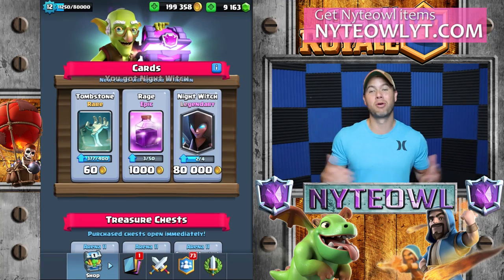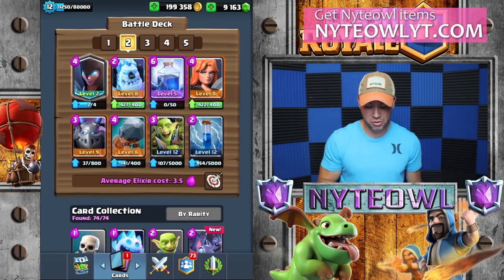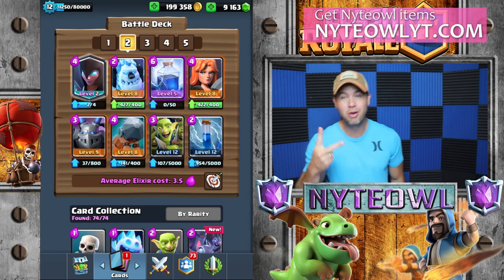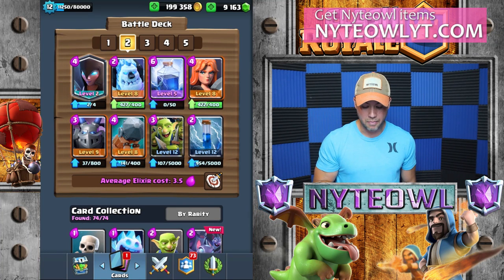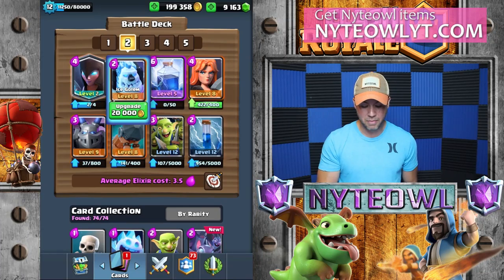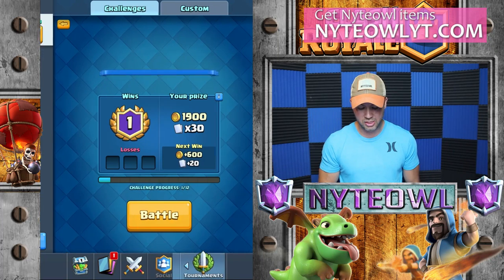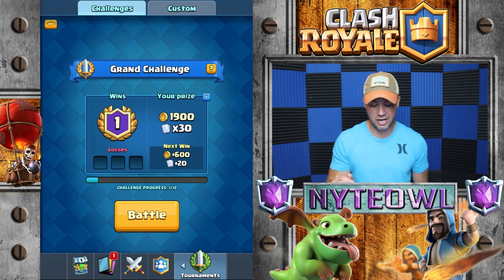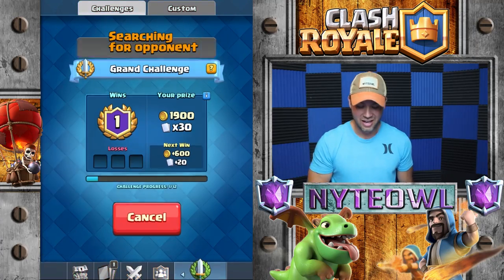That was a big purchase for me — I'm sorry guys, that was huge — but anyway, we're gonna get her that much closer to level three so we just have to get two more Night Witches. Hopefully we can get it in these grand challenges coming up. Ice Golem is level eight; I might want to level it but I'm gonna hold off since we're doing a grand challenge today.